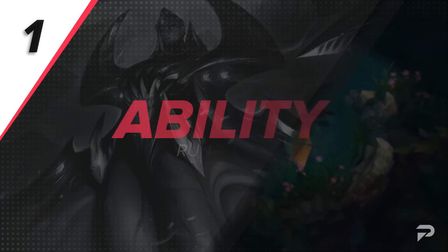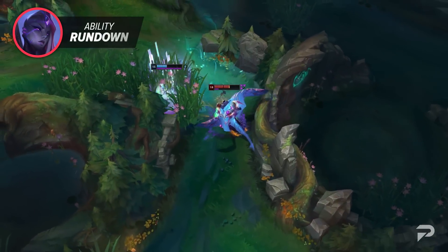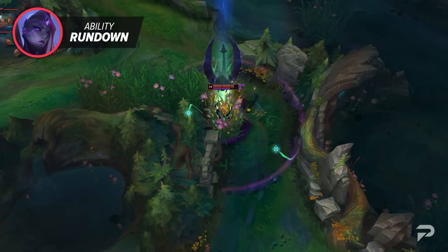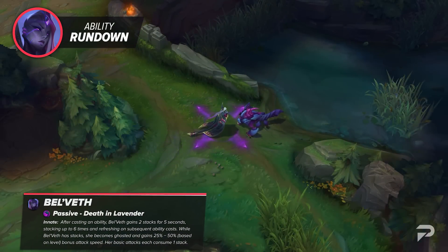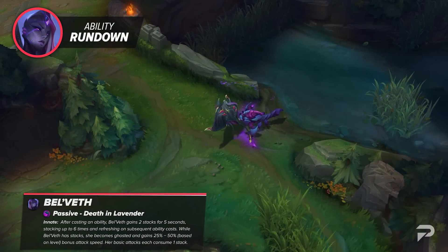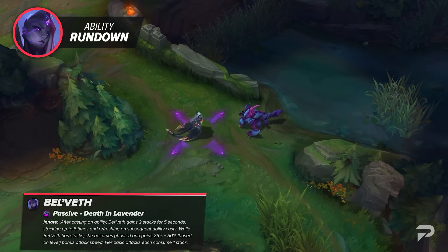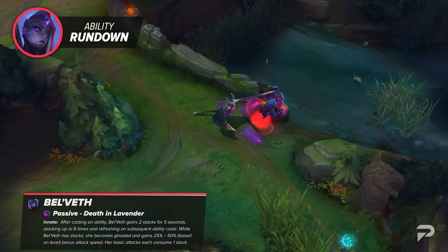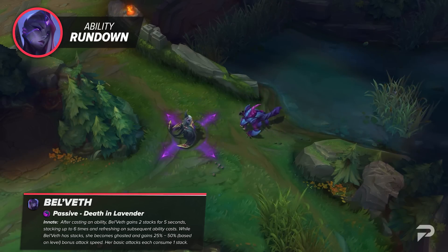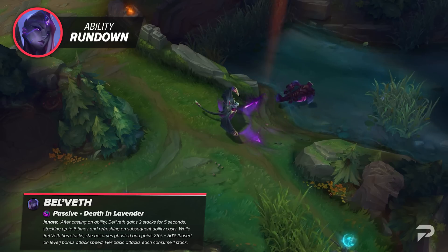Belveth's passive is Death in Lavender, and it has 3 parts. Part 1 is after casting an ability, Belveth gains 2 stacks for 5 seconds, stacking up to 6 times and refreshing on subsequent ability casts. While she has stacks, Belveth becomes ghosted and gains 25 to 50% attack speed based on level. Basic attacks consume 1 stack each.